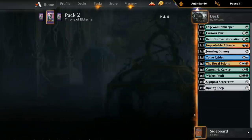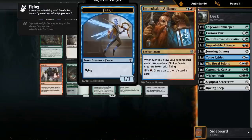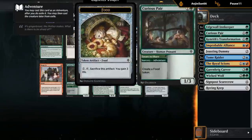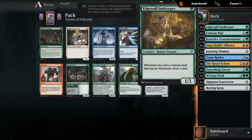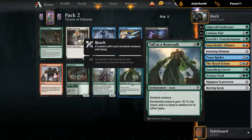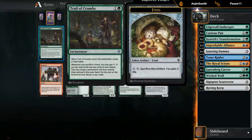Trail of Crumbs could be pretty decent — it enters making a food, and when you sacrifice a food for one mana you look at the top two cards, reveal a permanent from among those, put it into your hand and the rest on the bottom. It doesn't actually draw a card, which is unfortunate with Improbable Alliance, but it basically does draw a card which is good in general. We've got some food-making cards with Curious Pair. I could take another Curious Pair to go with our Innkeeper and the food matters cards. I kind of dig the Trail of Crumbs here.